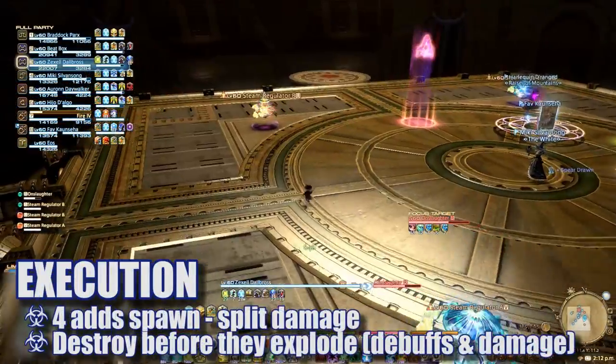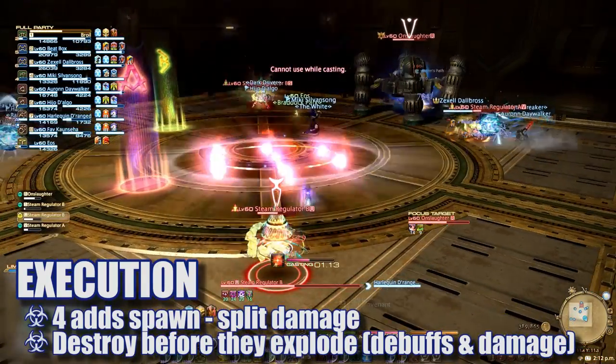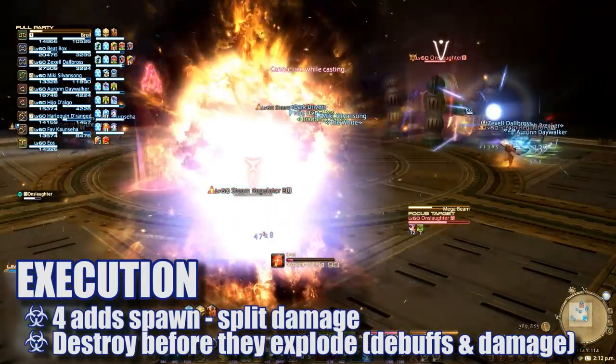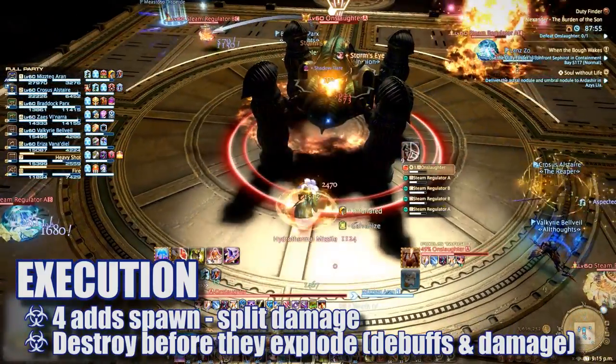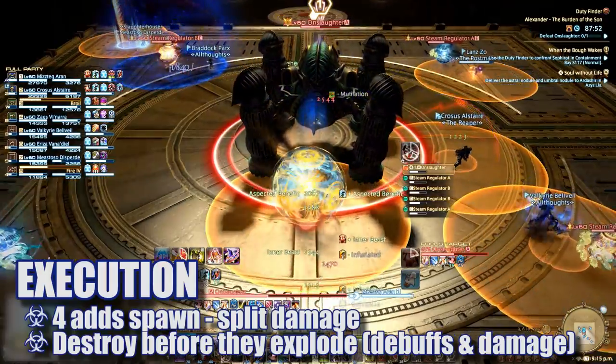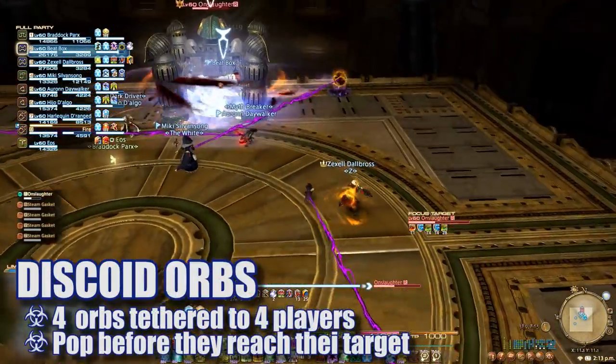Cooldown or tank swap during this is necessary. Whenever the boss casts Execution, four steam regulators will spawn around the room that must be destroyed before they destroy you. Split your damage between these four adds and burn them down as fast as possible. If they explode, they will debuff the raid with damage down and vulnerability stacks, which won't bode well for your success in the fight.